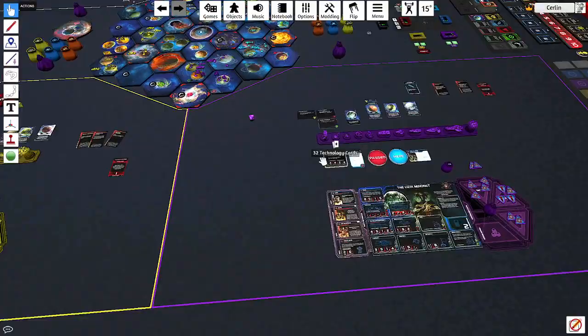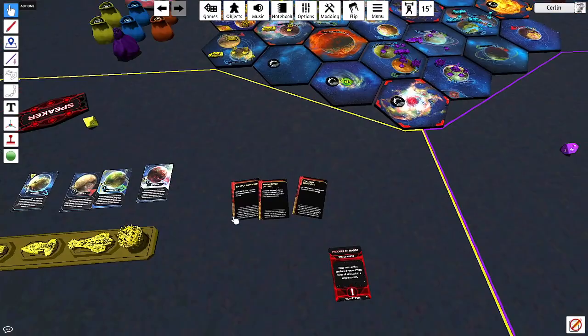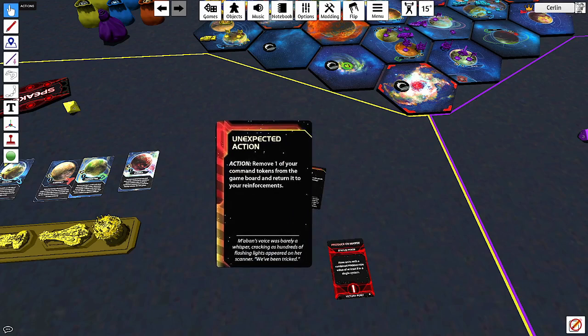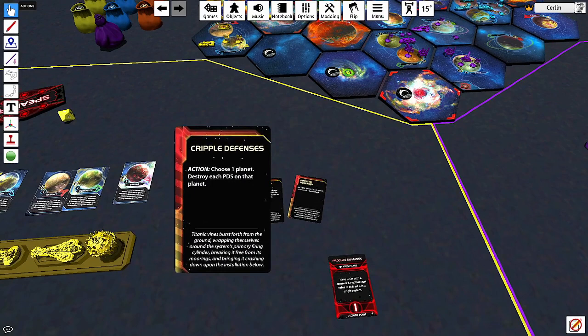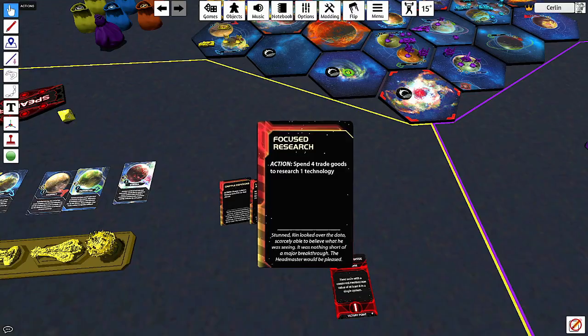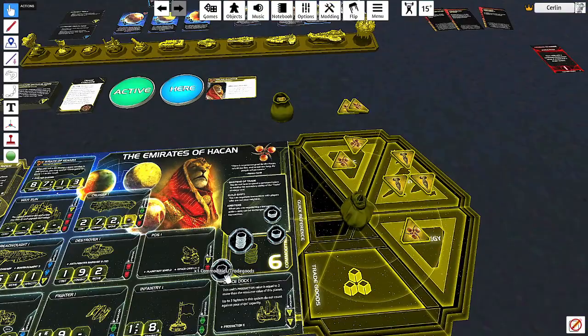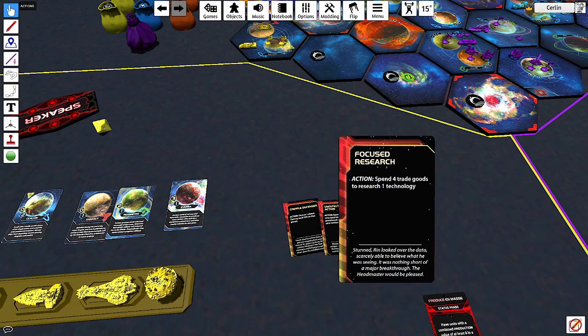Now let's look at action cards. Hakan has three because they took the Politics strategy last round — Politics lets you draw two action cards and become the speaker. Their first card is 'Focused Research': spend four trade goods and research one tech. This lets you research tech outside the normal chain of play. Since they're the trade super-faction and only need to trade with someone this turn to get four trade goods, they can grab a tech outside of the normal windows. Excellent card.